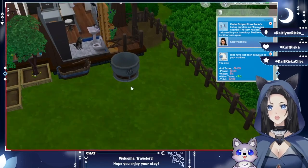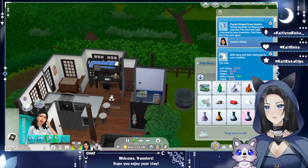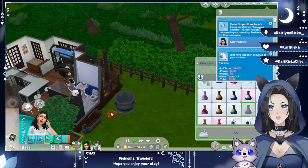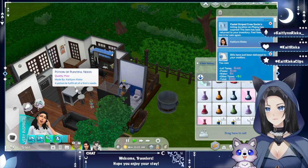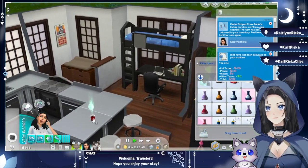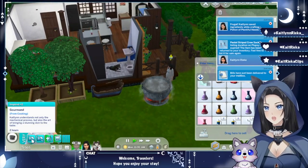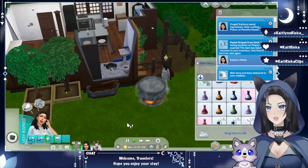We'll put the cauldron in the backyard — that way we don't need to go to the magic realm anymore. Who's this? Oh, that's a fox — lots of foxes here. Let's brew some plentiful needs potions and move this onto the table. I wonder if it's because the poor quality one doesn't have the correct bottle type. Only needed an apple anyway — this fox got stuck.